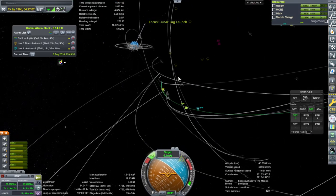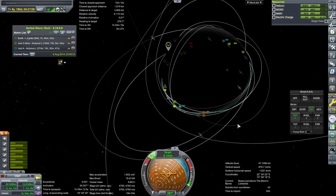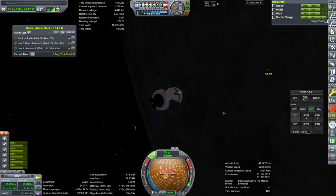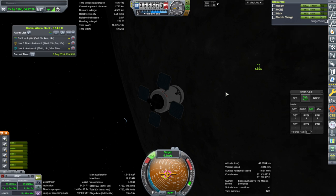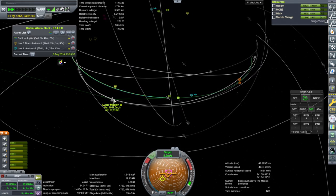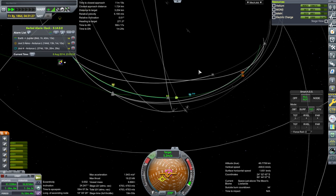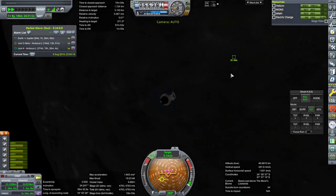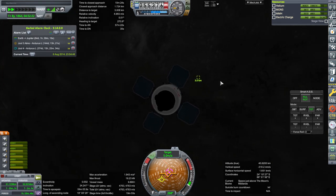We might pick up some other satellite around the moon, but we might not. Okay, kill rotation. We're communicating through Lunar Mission W, somewhat through the surface. But it's gonna lose comms eventually soon too — or at least a direct line.